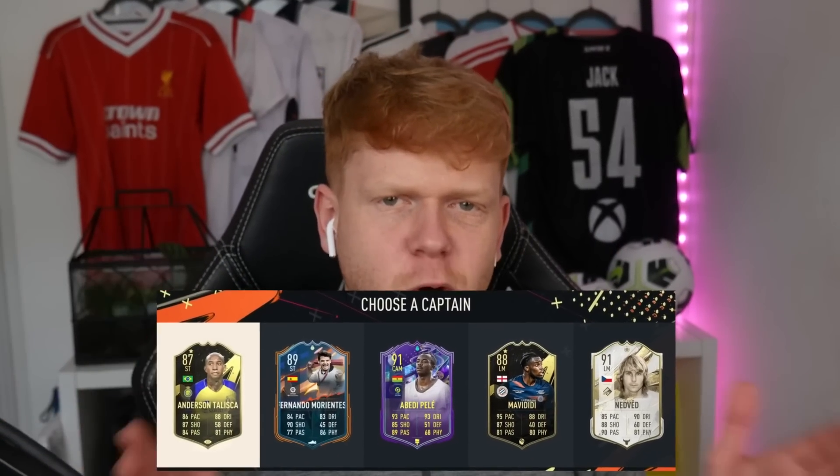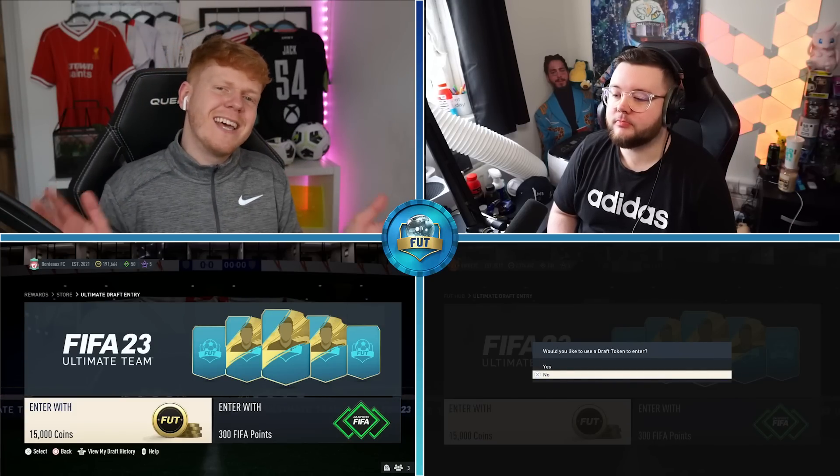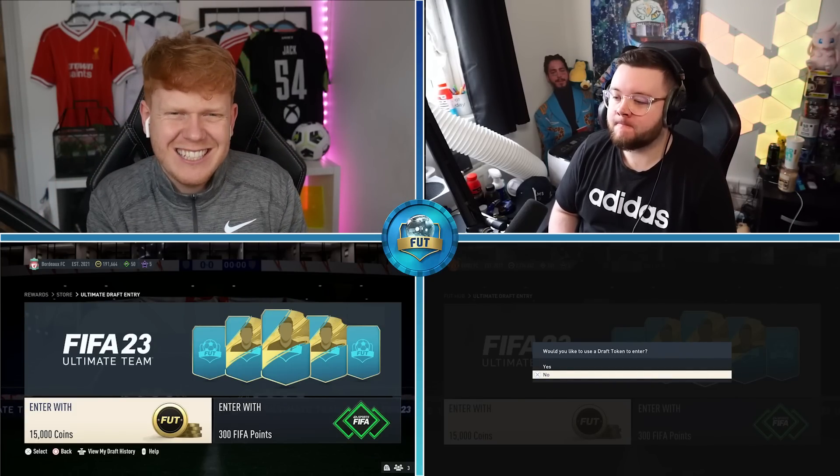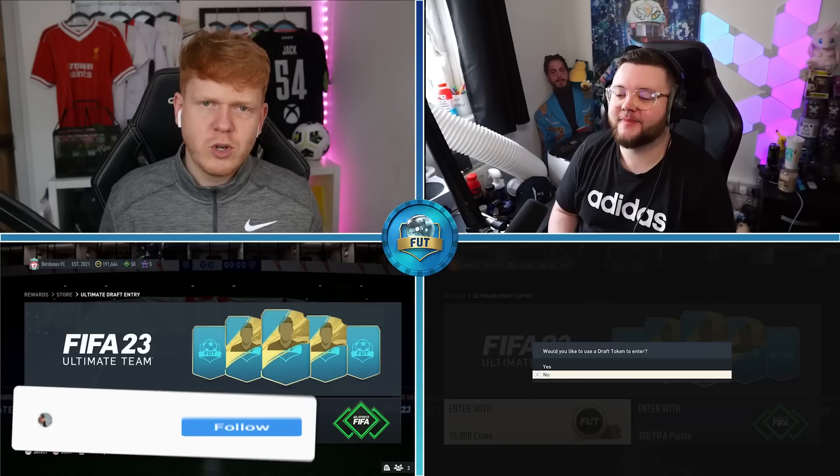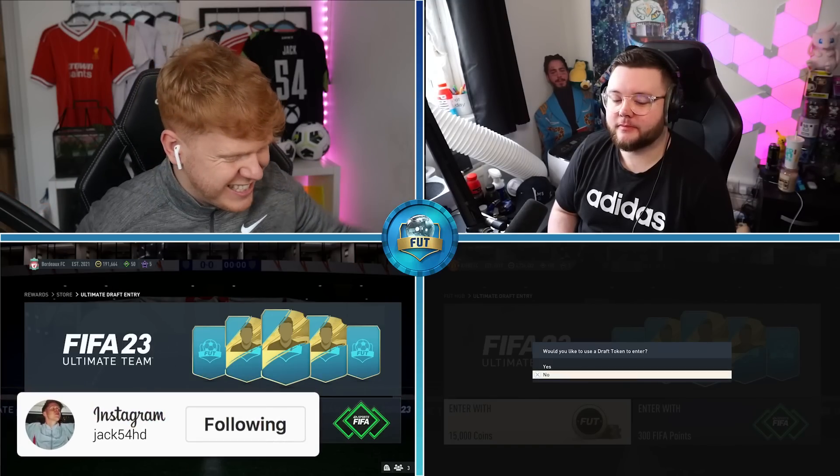What is up guys, welcome back to another episode of Five Minute Foot Draft. Today we're taking the most expensive player from every single pick in our Foot Draft and correlating them into our team. Whoever gets the highest rated chemistry slash rating will get a guaranteed save on their team, or they can inflict a guaranteed discard on their opponent. Every goal you score is a save, every goal you concede is a discard.